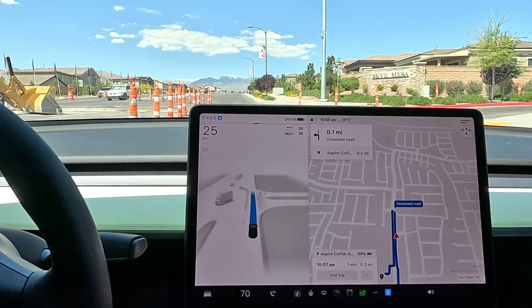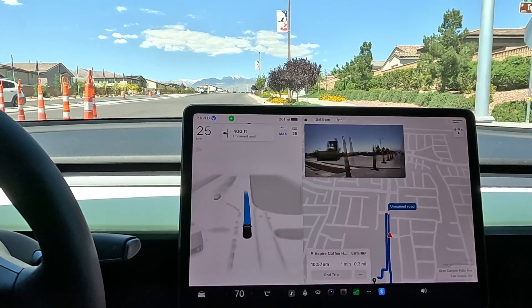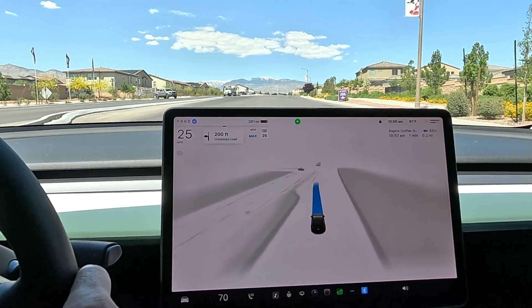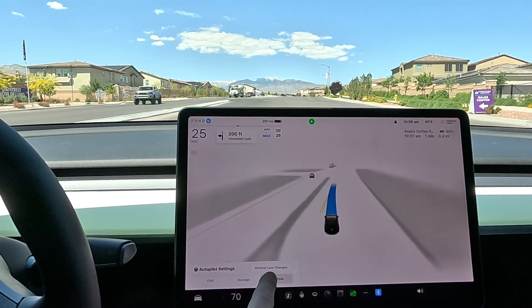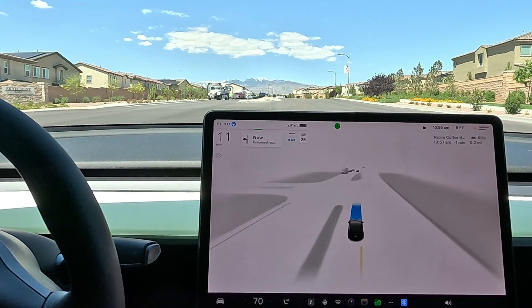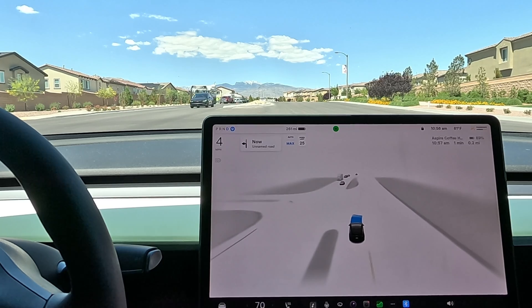Slowing down for construction — got a big trench in the road. We do want to merge all the way over and we're going to perform the U-turn again. We have it on assertive, minimal lane changes off. This should give FSD the best chances of doing as many aggressive maneuvers as possible.